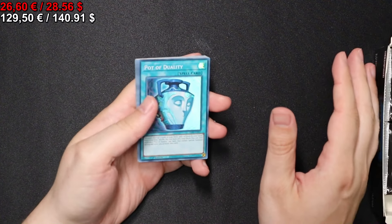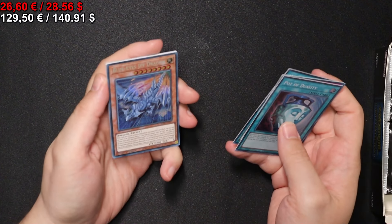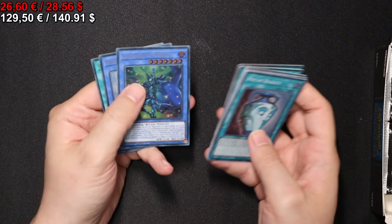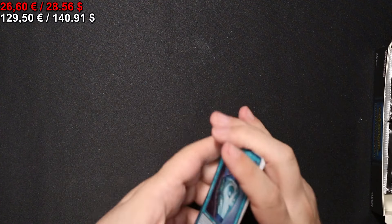Onto the next pack we go. With a Blue-Eyes Jet Dragon in Secret Rare. Abomination's Prison. And that's it here.